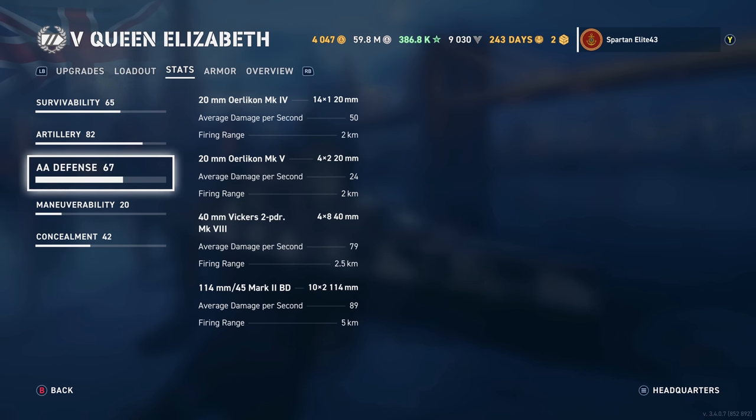AA is actually pretty good for Tier 5. You've got 20mm Orlikan Mark 4s — 14 of them doing 50 damage per second reaching out to 2 kilometers. Then the 20mm Orlikan Mark 5s — 8 of them doing 24 damage per second at 2 kilometers. Then 40mm Vickers 2-pounders — 32 of them doing 79 damage per second at 2.5 kilometers. And 114mm 45-caliber Mark 2 dual-purpose secondaries — 20 of them doing 89 damage per second reaching out to 5 kilometers.